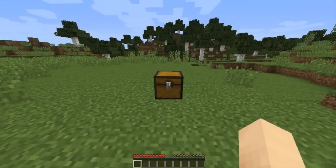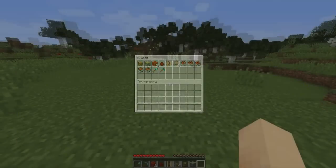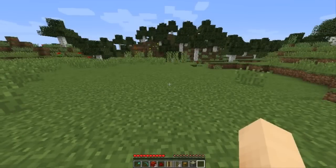In order to build this trap you will need the following things: one chest, one sticky piston, two redstone blocks, one piece of redstone dust, one powered rail, four regular rails, five or more TNT minecarts, and any other tools for digging you think you might need.